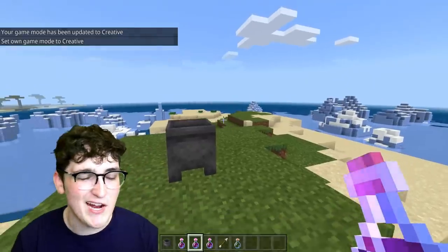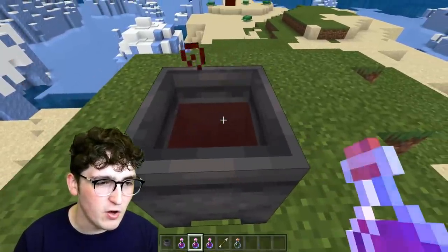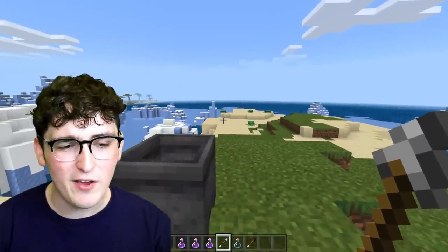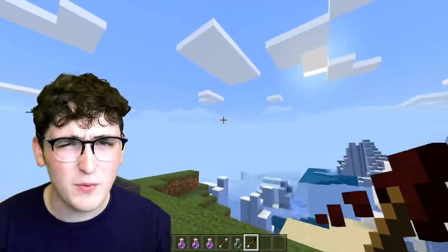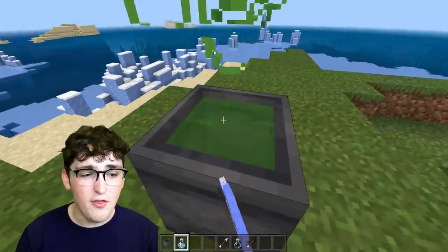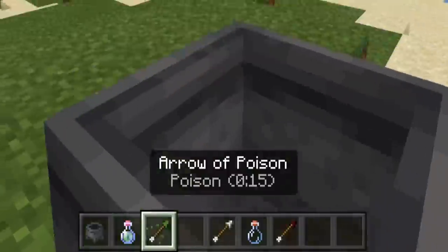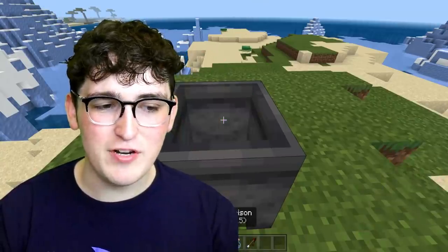If you have a potion of harming, check this out. Walk up to a cauldron and fill up the cauldron with all the potions of harming. Did you know if you actually right-click an arrow on it, it turns it from a regular arrow into an arrow of harming? That's really cool. You can also do this with every other sort of potion. Right here we have a poison potion. If we right-click with an arrow, boom, we get a poison arrow. Such a cool feature — never even knew that.